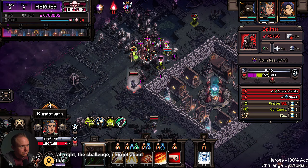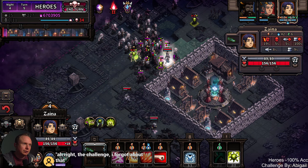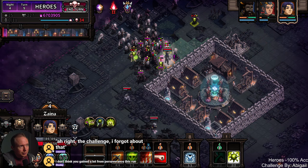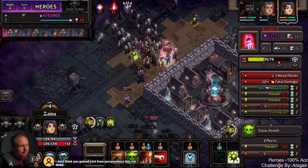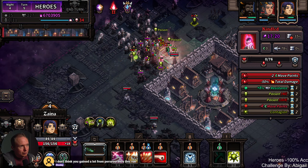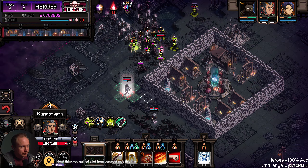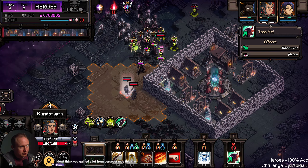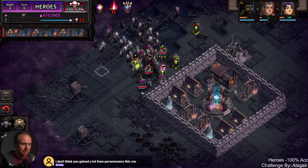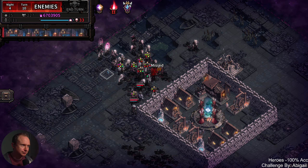Oh, I missed this guy. I think we take a step back with you. Wrong ability, but there we go. Now that we've got this — looking good. I think we can probably proc a stun here with this. We tried.